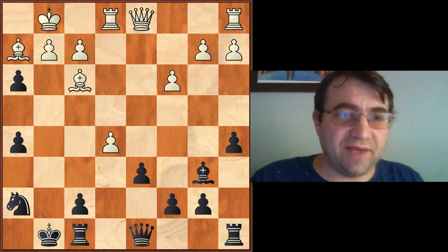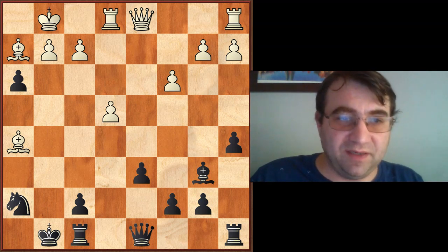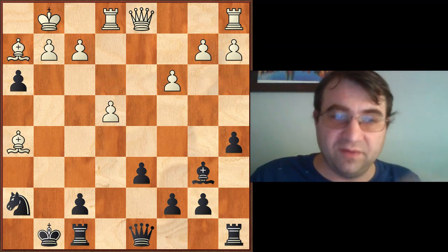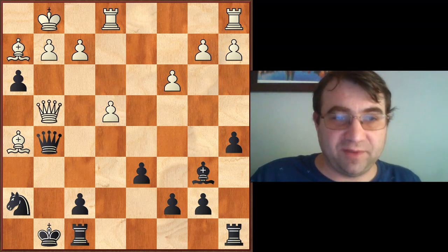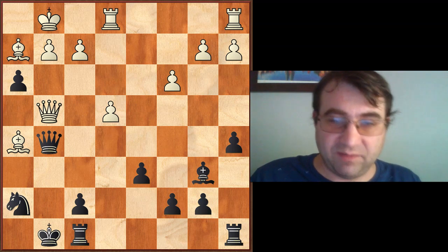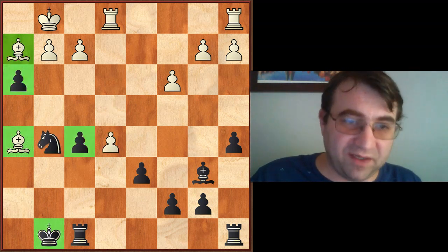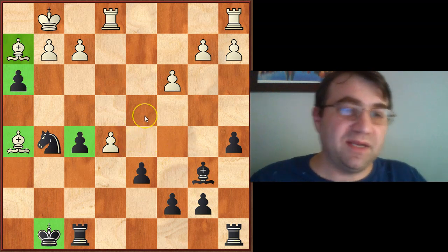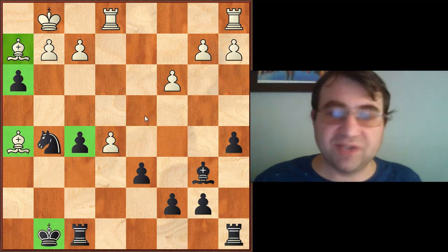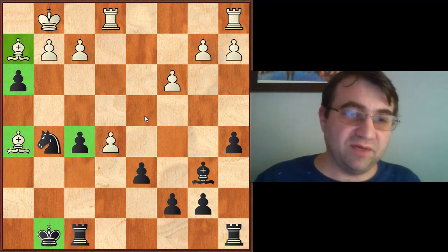Van Foreest should have continued with Bishop takes H5 instead of E5, with the idea of bringing his Queen into G4. So if Queen G5, he plays Queen G4, exchanging off the pieces and getting rid of the attack. Then after F5, Queen G5, Knight G5, now we play E5 striking at the middle — and I feel White has a very slight edge there. Black's pawns are a little weaker, White has the bishop pair, and White should be a little better.